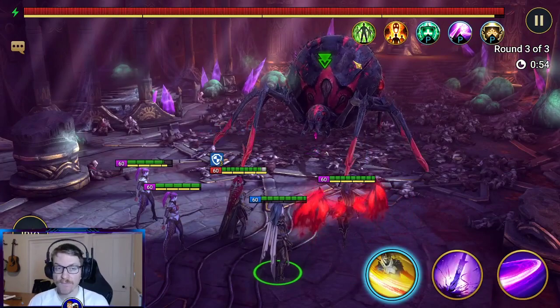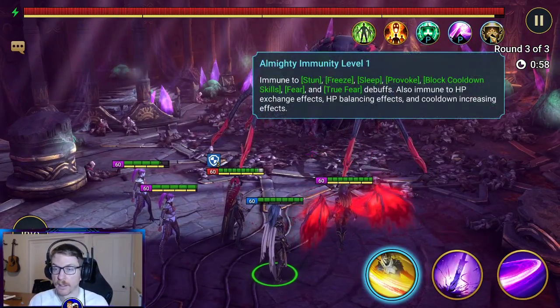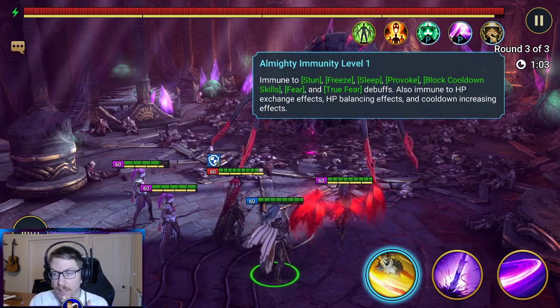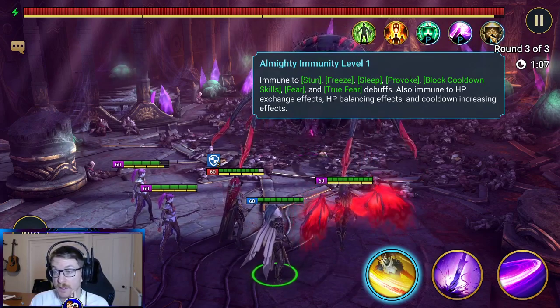Right, to the boss. So the Spider's a bit awkward. It's got a passive — this one is immune to provokes, unlike the last champion the Magma Dragon. But stun, sleep, freeze, provoke, block cooldown skills, fear, true fear — loads of stuff it's immune to.